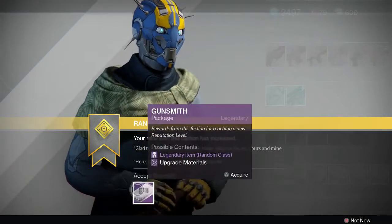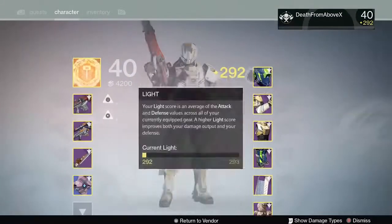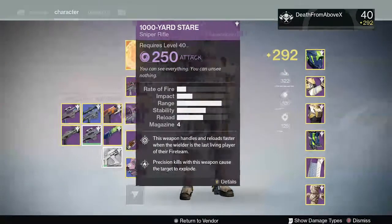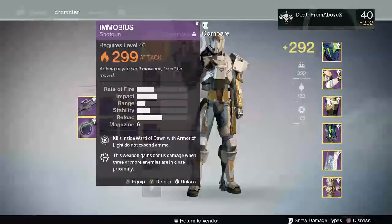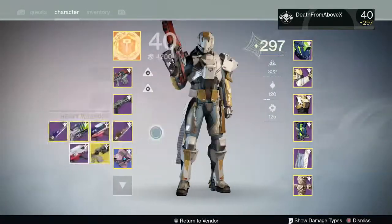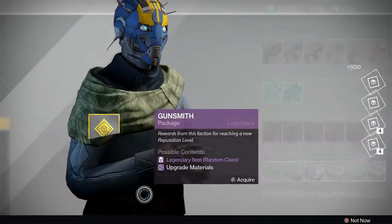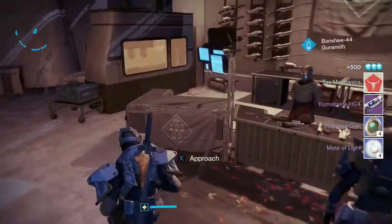I have a Gunsmith package — do you want to know what's in it? We're going to end this Arms Day guide with a Gunsmith package opening because I hit rank six. Let me get my good gear sorted — I'll go with the shotgun. Okay, let's see what we got.